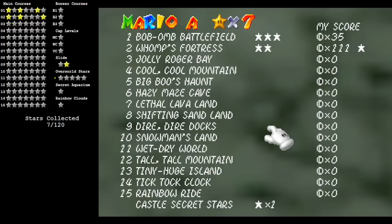First thing you'll probably notice is the score display has a bunch of other courses listed on the right: the three Bowser courses, the Cap levels, the Slide, Secret Aquarium, Rainbow Clouds. The five overworld stars are the ones from Toad and MIPS, but in the game those are all consolidated into the Castle Secret stars total down here. Another thing to note is that in the program, it shows which specific stars I have. For instance, in level 1 I have stars 1, 3, and 6, but up here it just shows I have three.